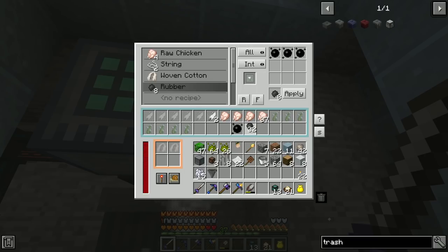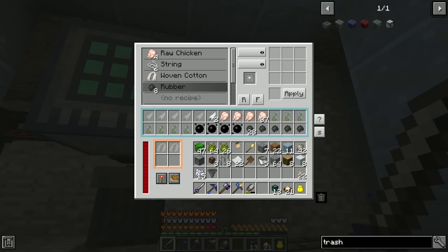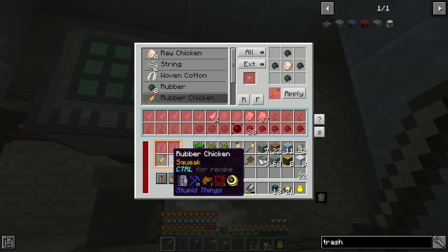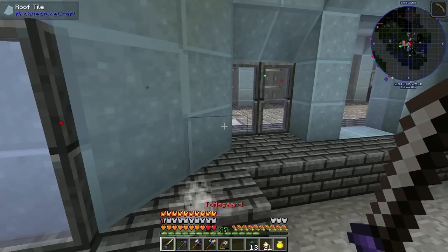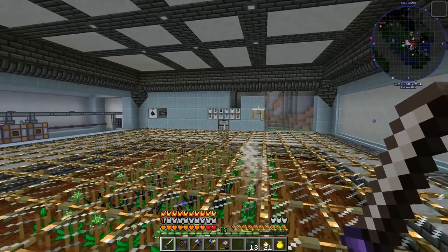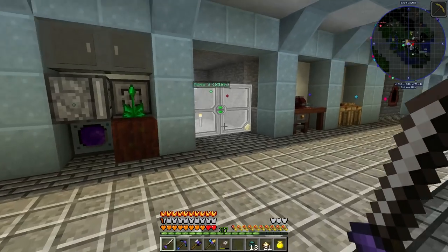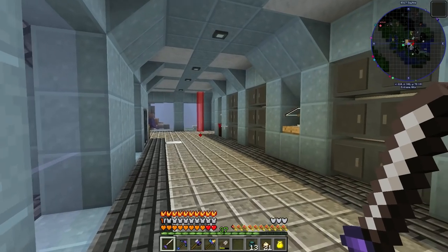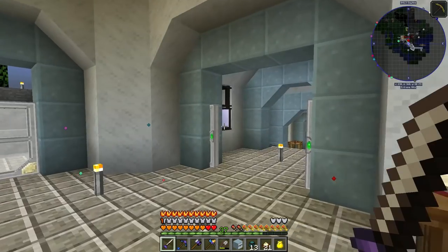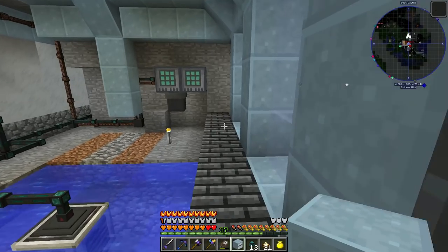Rubber essence makes rubber — internal buffer, apply. Putting some rubber essence in, making it, remembering. Then the rubber chicken recipe goes to the output buffer, apply. Turning it back on — rubber chickens do not stack, so we're making ourselves a drawer to match this style: marble and polished slate. A two-by-one drawer, tossing that in, dropping in our drawer setting.